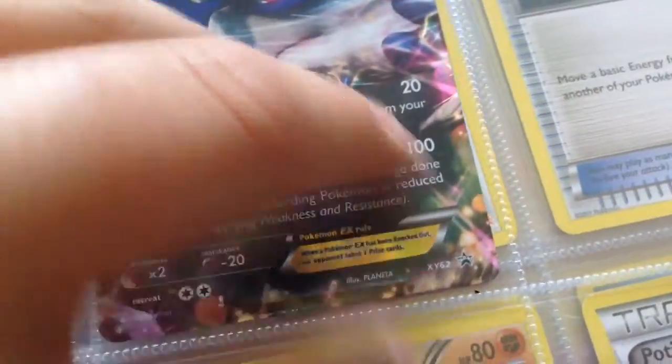Then I have three from XY. XY 44 is Mega Diancy EX — it's one of these Jumbo cards, it's pretty large. Next up is XY 63, which should actually be on the other side of this one, which is Mega Absol EX — another Jumbo. It should have been on the other side, because this is Absol EX, which is XY 62. But yeah, so I just thought I'd show you the promos I have too.